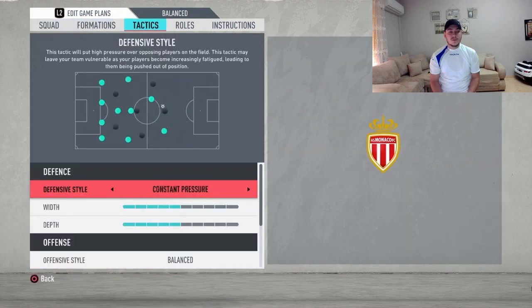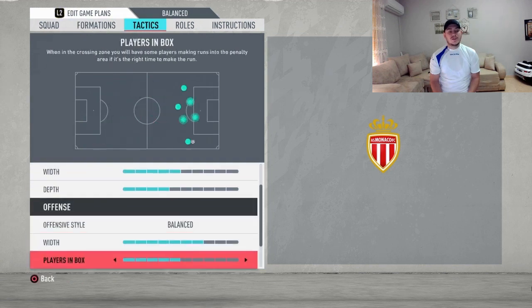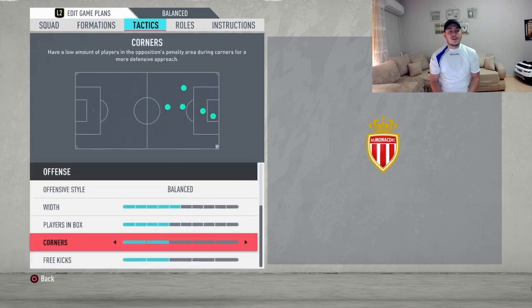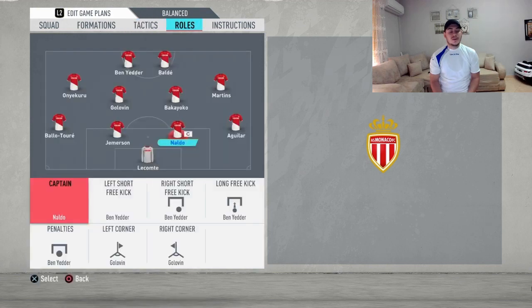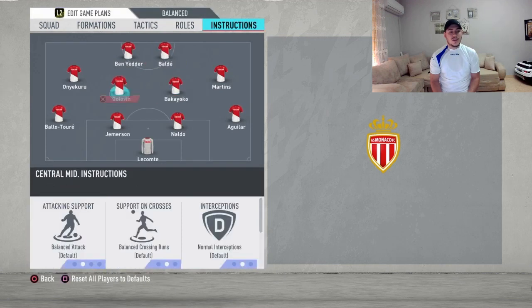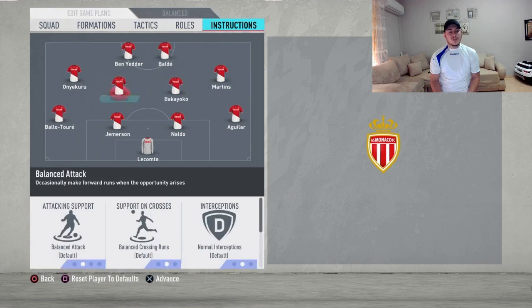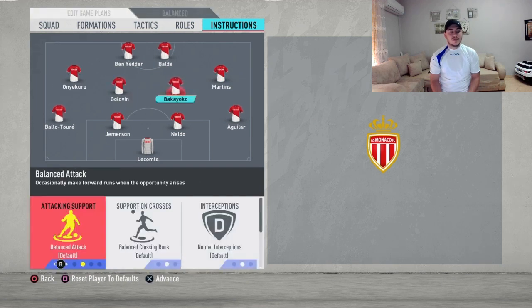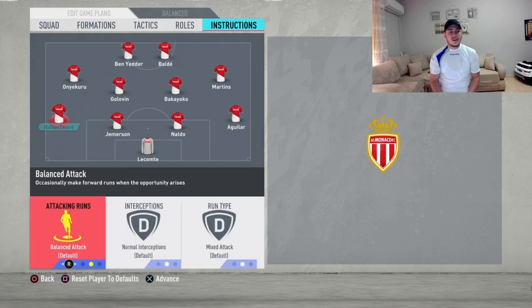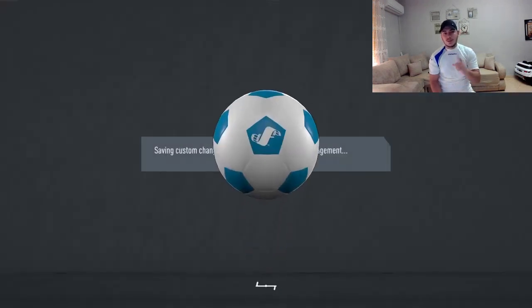Moving up to tactics: it's going to be a defensive style — balance with width five and depth four. Going on offense it's going to be width five, players in the box four, and corners and free kicks at two. For instructions: Ben Yedder and Keita Balde are going to be getting behind and stay forward. It's going to be cut inside and getting behind for both your left and right midfielder, and stay back while attacking and cover center for both midfielders, and just stay back while attacking for your fullbacks.